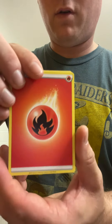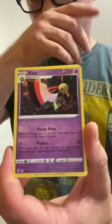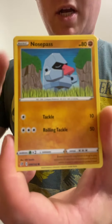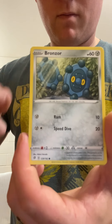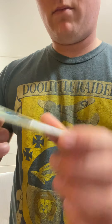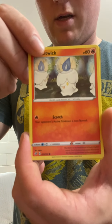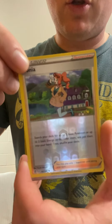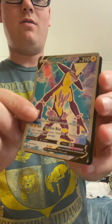Electrode, Zacian, Nosepass, Toxel, Litwick, Sona - Sona, Sona, Sona! Toxtricity - that is beautiful, that is awesome! And the code card from the Rebel Clash right there, guys. The last Vivid Voltage.